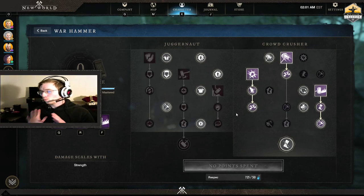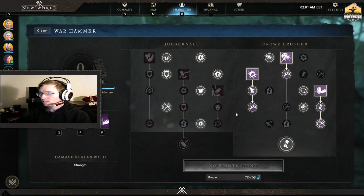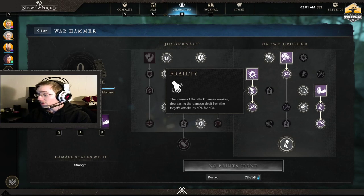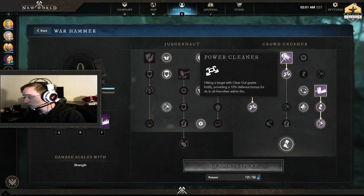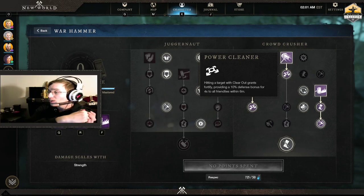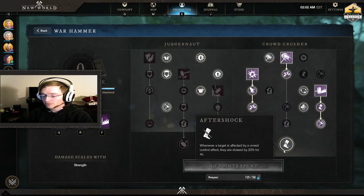I personally like the warhammer — this is the build I've been using and I haven't changed it much. My goal with this build: why do I use clear out, shockwave, and path of destiny? The whole point is to hit you with one CC. If I can get you with one shockwave — which applies weaken, mitigating damage — or one path of destiny, or one clear out — which gives fortify to all my allies around me — I swing with clear out, I give everyone around me 10 fortify. And whenever a target is affected by a crowd control effect, they are slowed by 20%.